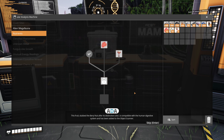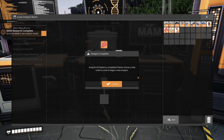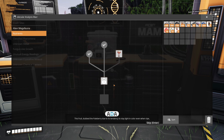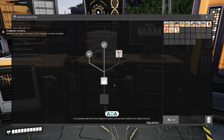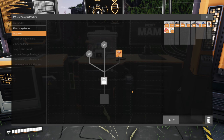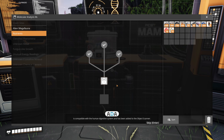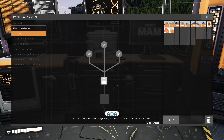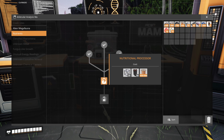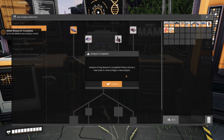The barrel nut, after its distinctive color, is compatible with the human digestive system and has been added to the object scanner. Let's get the next one - we're just going to do everything. This mushroom dubbed 'bacon agaric,' due to its uncanny resemblance to raw bacon, is compatible with the human digestive system and has been added to the object scanner. Further research is available. We've got a ways to go - modular frames, pipe, and wire.